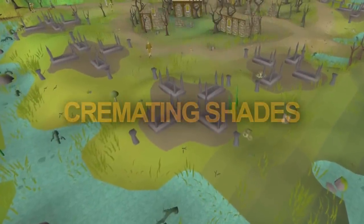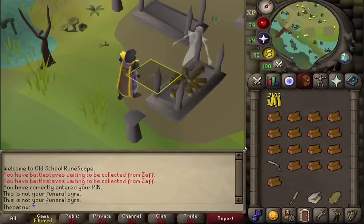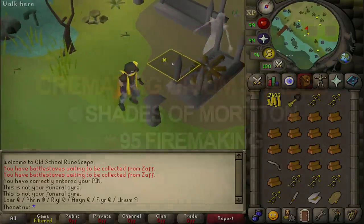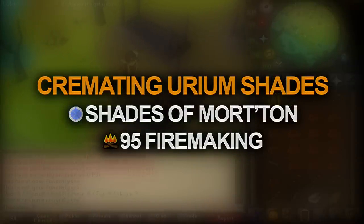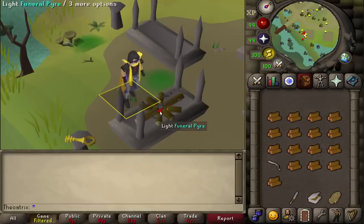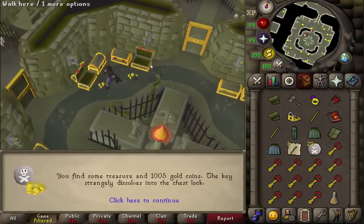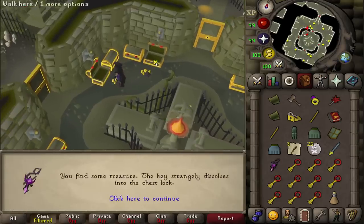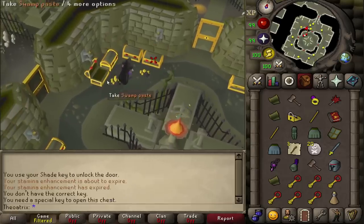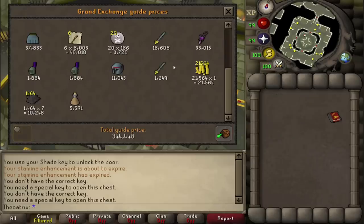Before finishing, I want to talk about Cremating Shades, another big moneymaker but not quite good enough for the top 5. With tick manipulation, it's possible to earn over 2 mil per hour with Urium Remains, and you also get 240k Firemaking and 60k Prayer XP per hour. This requires 95 Firemaking and completion of the Shades of Mort'ton quest. Tick manipulating the lighting speeds up the process by about 20%. These remains commonly give golden keys to open gold chests in the Catacombs, which give high-value alkables and a very high chance of an elite clue — it's actually the fastest way to get elite clues aside from Implings. On average, each Remain cremated profits 6k, so you can net over 2 mil an hour. I'll link a more in-depth video in the description.